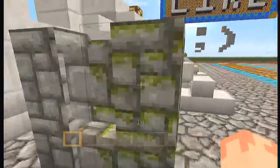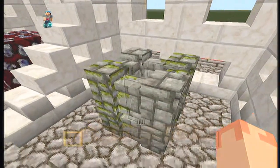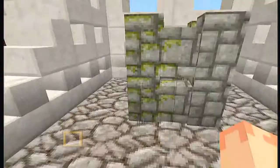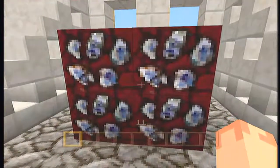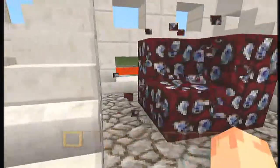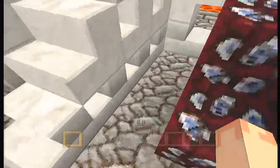You've got cobblestone walls and mossy cobblestone walls. You can make your walls look old. Nether quartz ore now spawns in the nether, which is awesome. You can mine that — it looks pretty cool, kind of like diamonds.